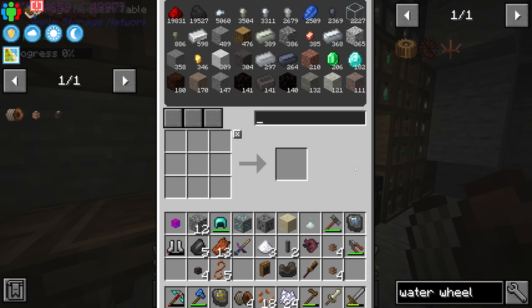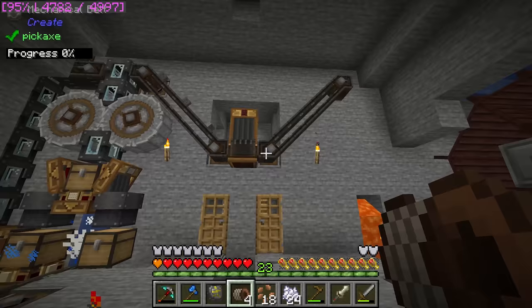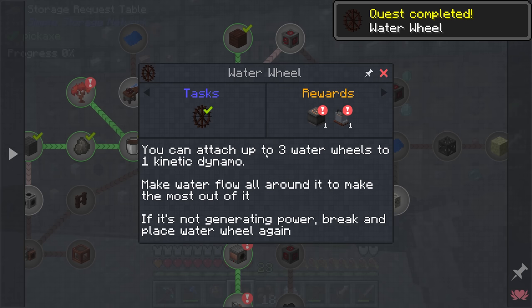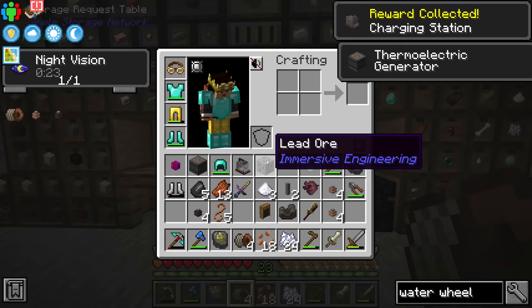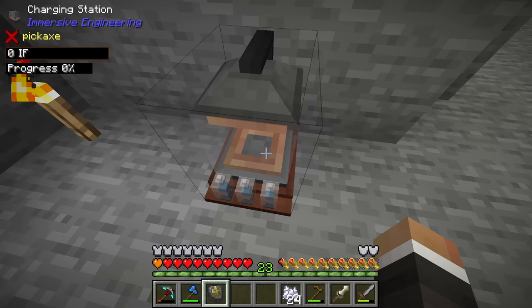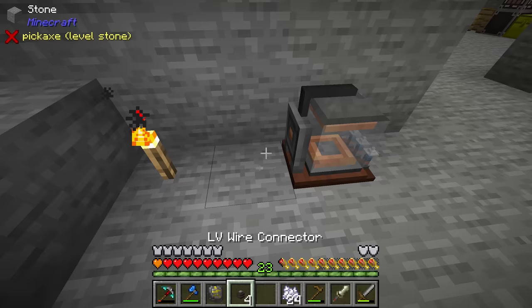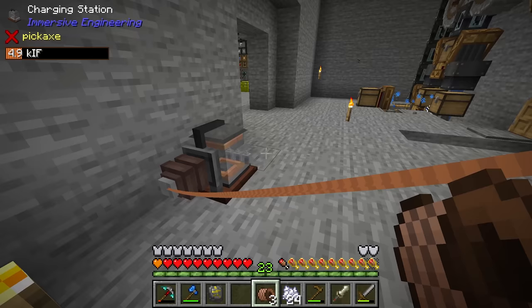To get the insulated LV wire we need five tough fabric, which means we need forty industrial hemp fiber — quite a bit. One of the other things I'd like to do in today's stream is set up our first garden cloche. If we can get the garden cloche up and running we can automate the production of industrial hemp fiber, which is not only useful for immersive engineering but also useful in the creation of string and therefore infinite wool as well.